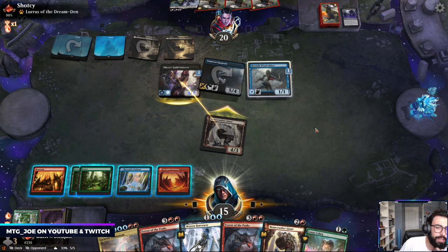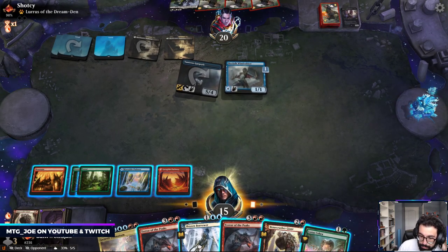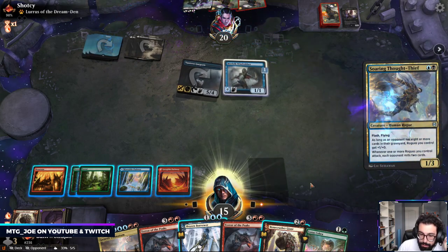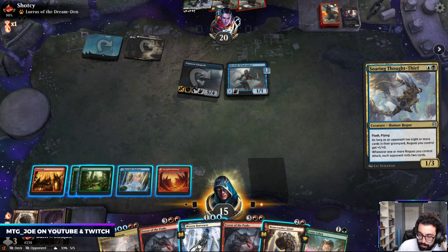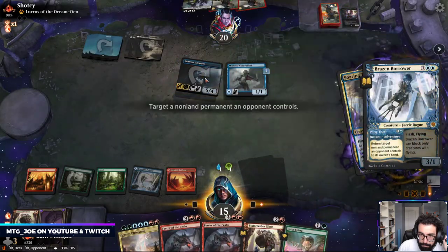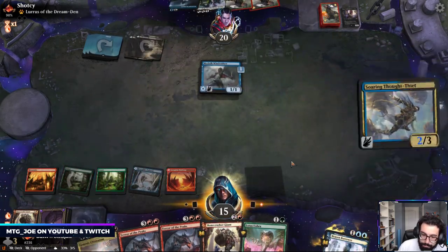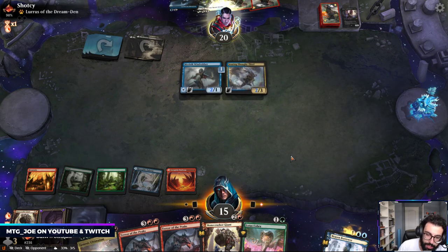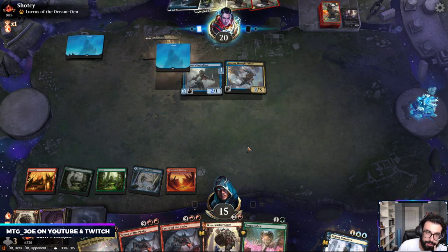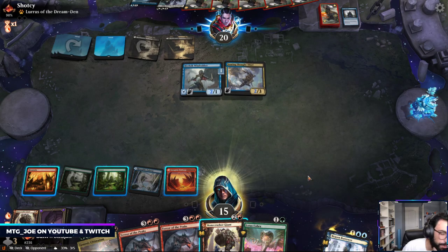I don't see much Rogues right now in the higher ranks. Here I kind of want to get them to tap out. I'm not doing it on this because they can sac it in response. If we can sneak in a Genesis Ultimatum it could be okay, but it might be rough in this matchup. They're going to have the counters here. This is the worst matchup for us.